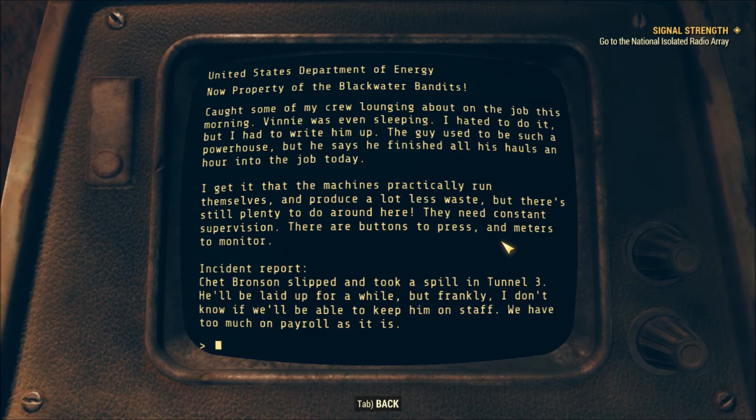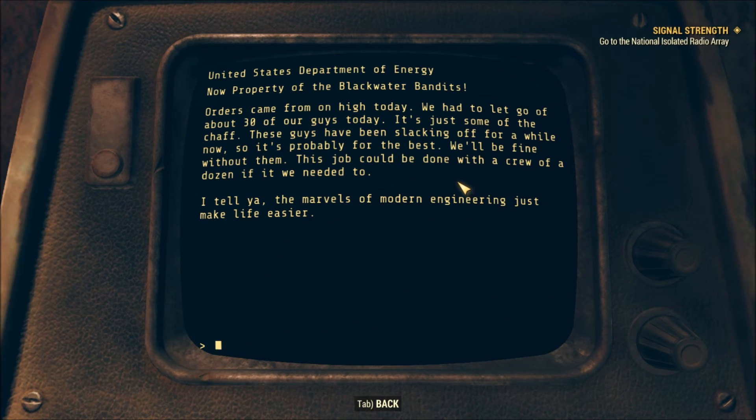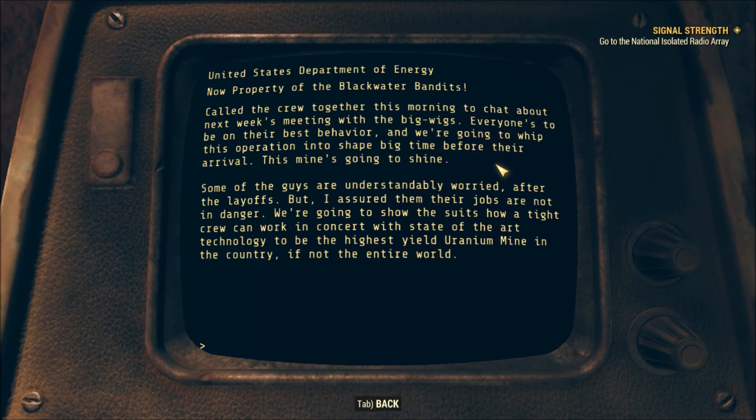'Incident report — Chet Bronson slipped and took a spill in Tunnel 3. He'll be laid up for a while but I don't know if we'll be able to keep him on staff, we have too much on payroll as it is. Orders came from on high today — we had to let go about 30 of our guys. These guys have been slacking off for a while now so it's probably for the best. This job could be done with a crew of a dozen if we needed to — the marvels of modern engineering just make life easier.'